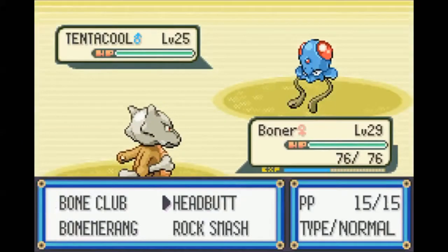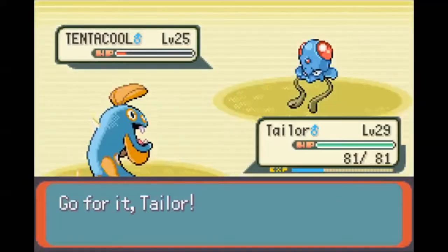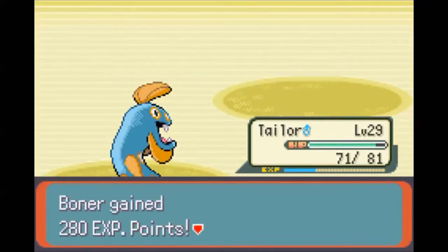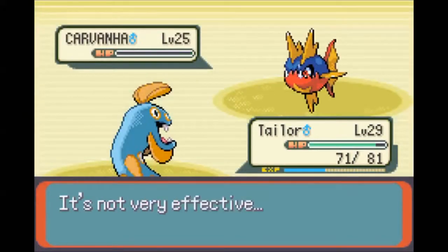Fishermen. Oh crap, I need to get out of here. You can take a Bubblebeam. Carvanha - I'll just Surf it to death. I'll heal up Boner to be safe. Super Potion go.